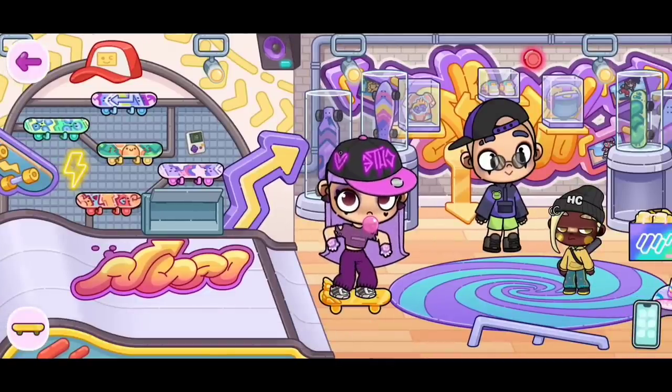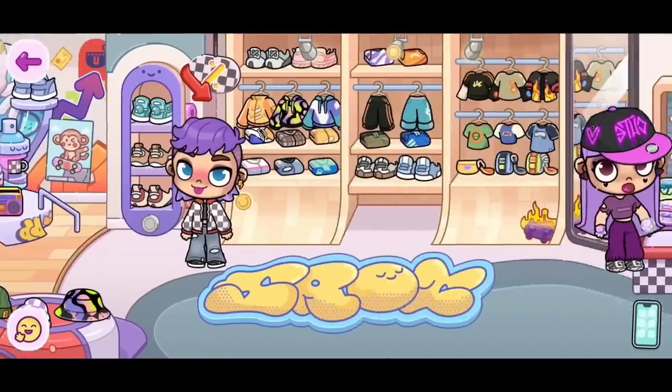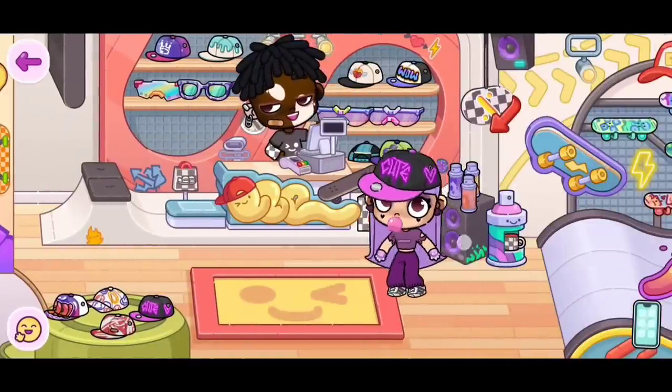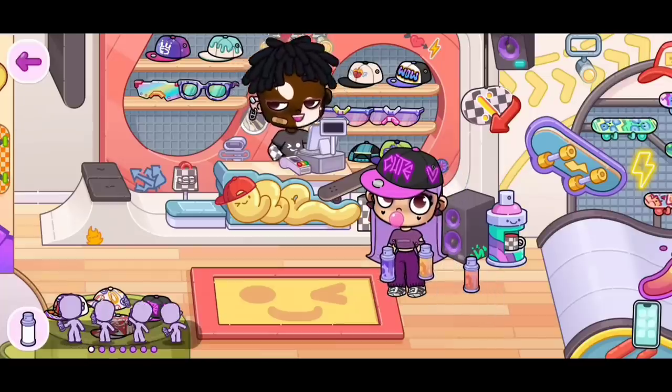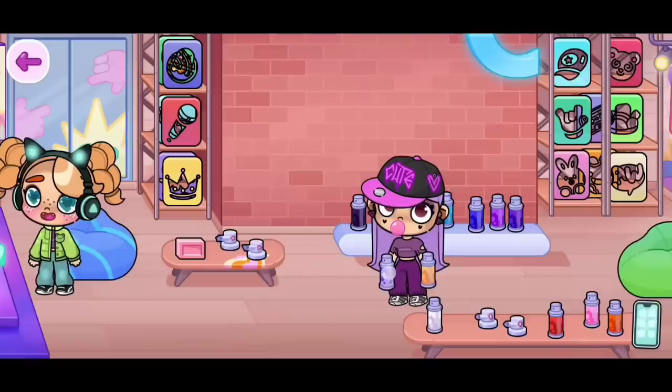How cool is this, guys? Look at the wings on the back, too! Now for the next secret, let's go all the way over here and stop here. You will see these spray paints — you guys can take them with you. I'm just going to take two of them. Now, go to the hip-hop station and then let's take the spray paint and place it right here.